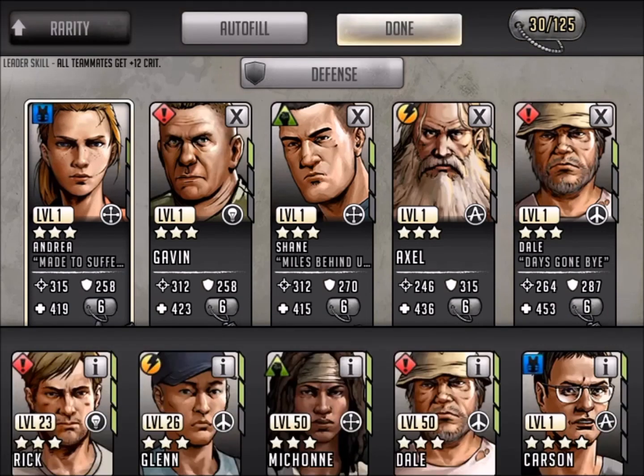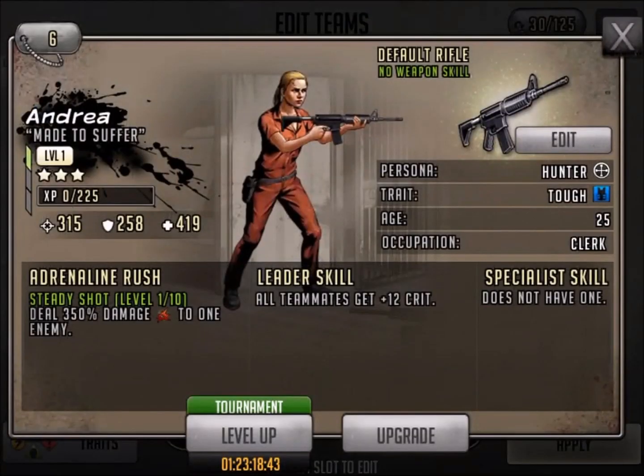3-star Andrea — someone said all Andreas are OP. So let's take a quick look. You can see she's got Steady Shot, 350% damage to one enemy, and she also gets that crit boost for a teammate. Pretty solid. If you're in a pinch and you want a character when you're just starting out, Andrea's solid.